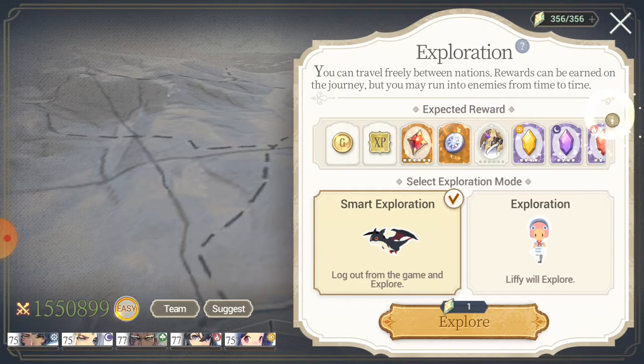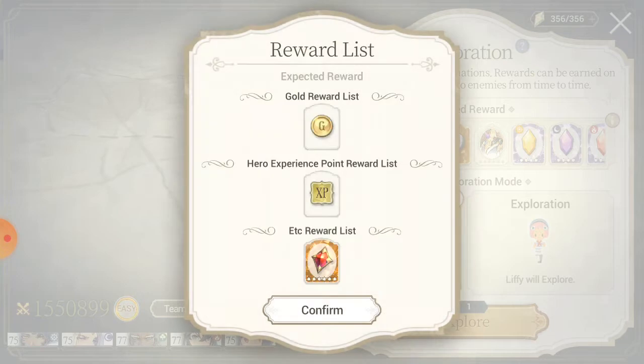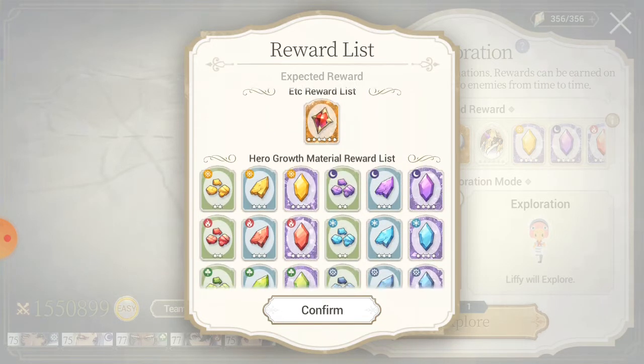There is a huge selection, we're going to just quickly go through it. I think people obviously do Smart Exploration, and if you don't, you should be — the pros outweigh the cons on this one. We're going to get gold, experience, and we're going to get exodium.